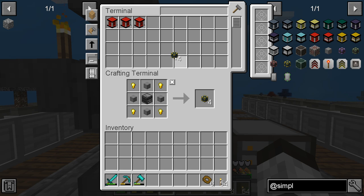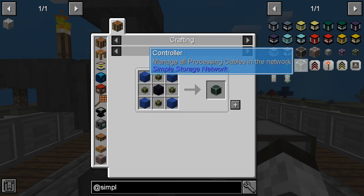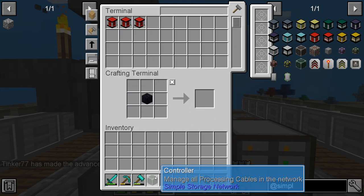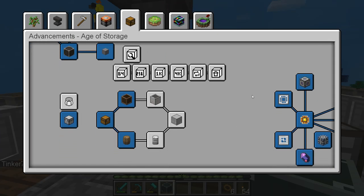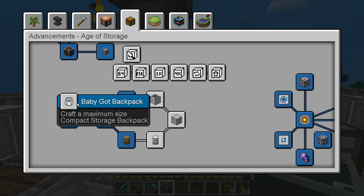Let's get those observers made. We need some gold nuggets — there we go, that's plenty. We didn't make all the observers but it's okay, and there we go, that one is done.